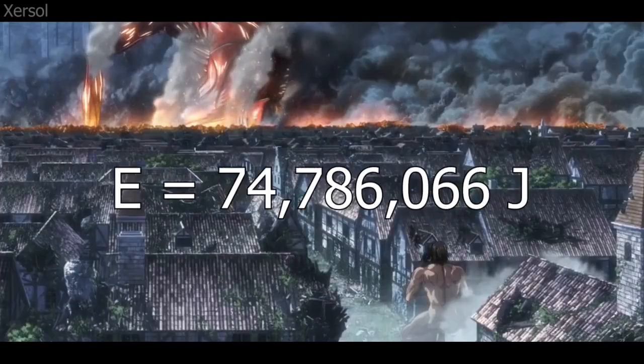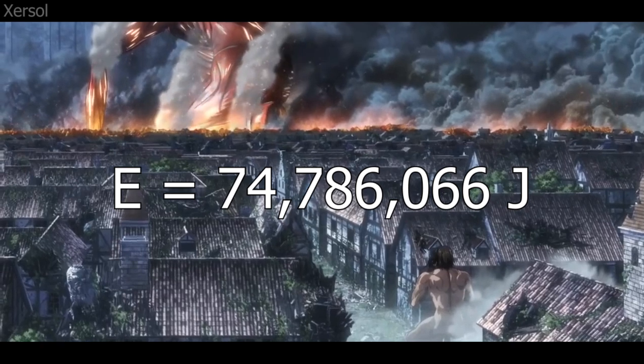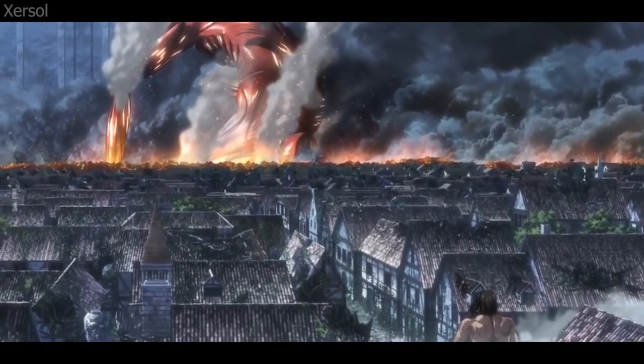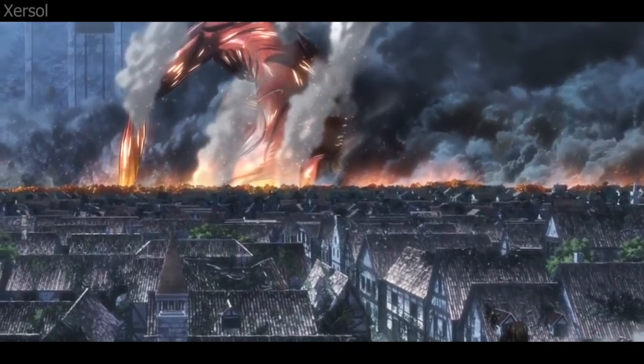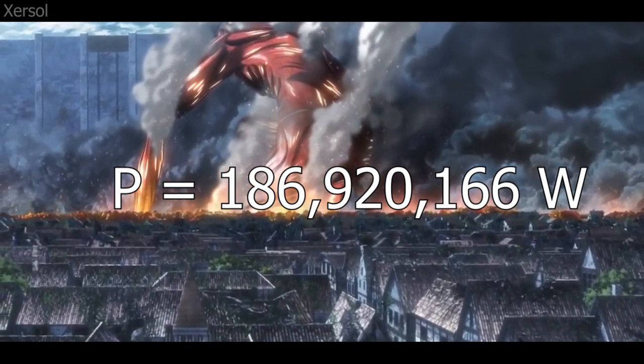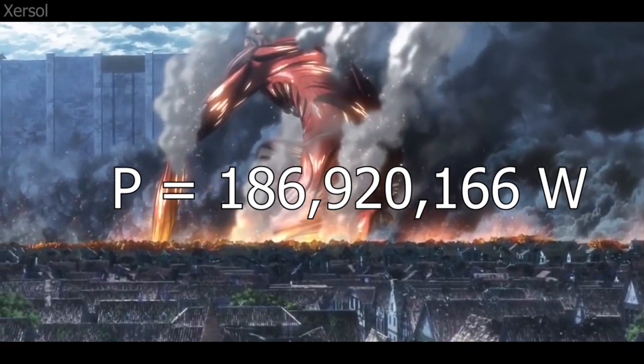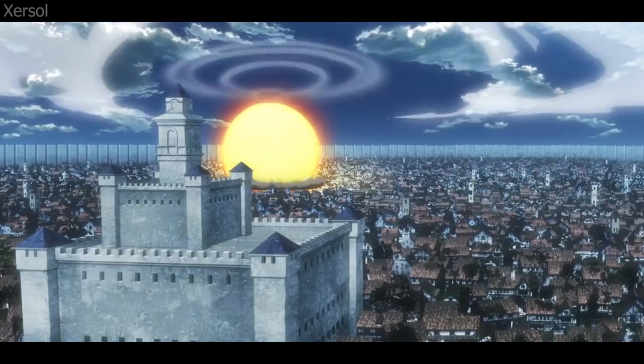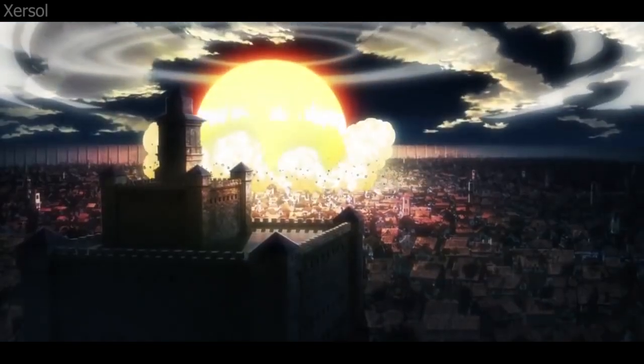When we substitute these numbers into the equation, the energy value comes out to around 74,786,066 joules released in about 0.04 seconds, which gives us a power of 186,920,166 watts. That's pretty strong, but also on the low end for a nuclear explosion — which makes sense, since Bertolt's nuke is a baby nuke.